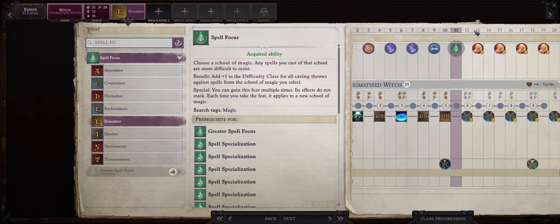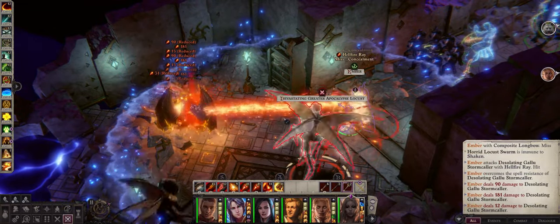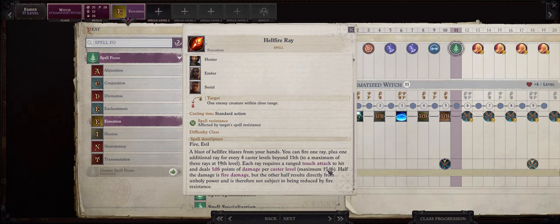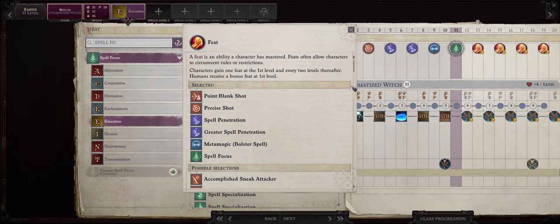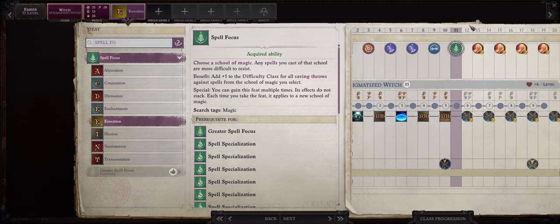Starting from level 12 Ember will be able to learn the very powerful Hellfire Ray spell. As you might already know this is basically the best single target damage spell in the whole game, capable of dealing extreme amounts of damage. The way it works is simple: you will fire a ray that deals up to 15d6 based on your caster level, and for every four caster levels you have beyond level 11 you will gain another ray for a maximum of three rays at level 19. This spell only becomes really good starting from level 15, which is when we get access to two rays for 30d6 damage. The reason we pick Spell Focus Evocation is so that at level 13 we get Spell Specialization and Hellfire Ray — that feat will increase our Hellfire Ray caster level by plus 2 so instead of just 13 we cast Hellfire Ray as if we were level 15, thus allowing us to get two powerful rays as soon as level 13 for maximum damage.